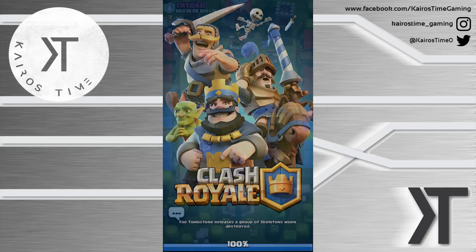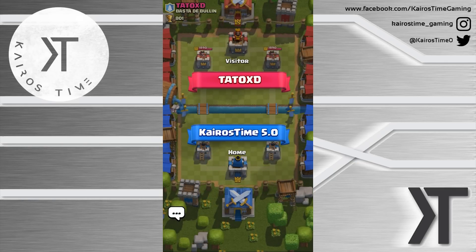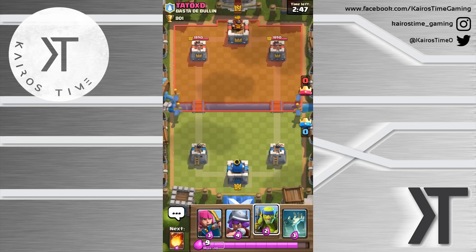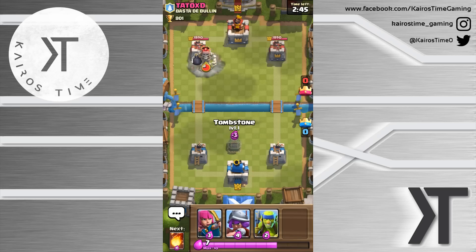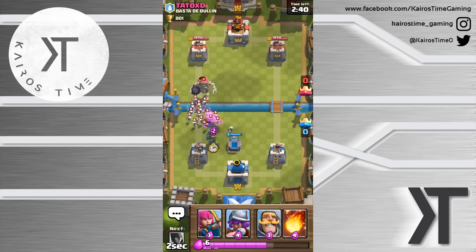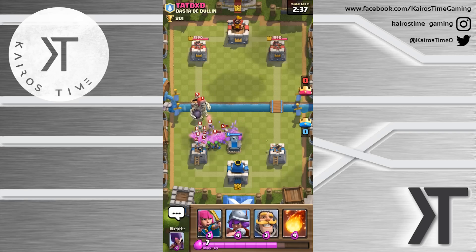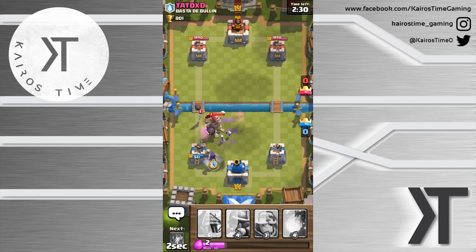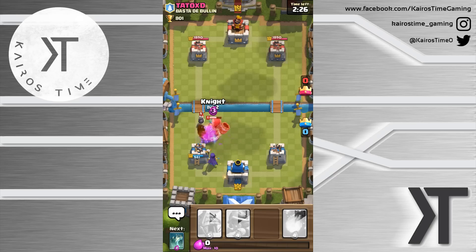Let's get into a match. We're in arena three and we're facing tutox — looks like he's level five. I'll go ahead and start with the tombstone. That placement was actually pretty good, but placing the spear goblins there probably wasn't the best because they might attract that giant skeleton.